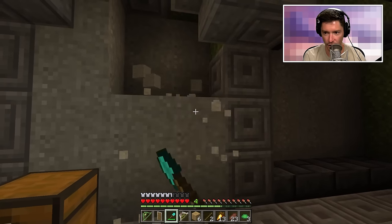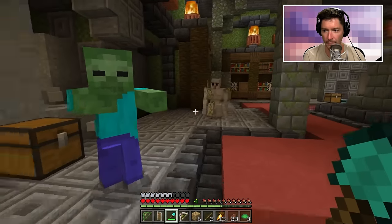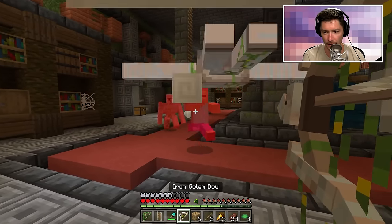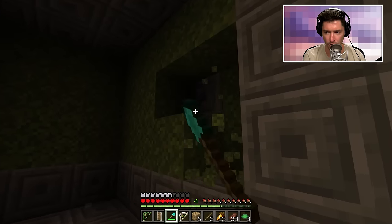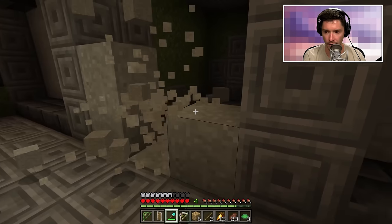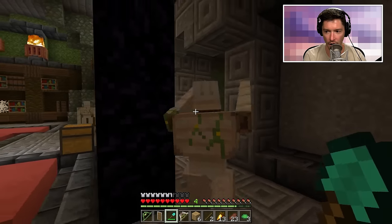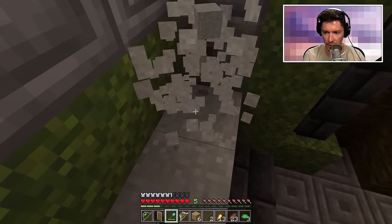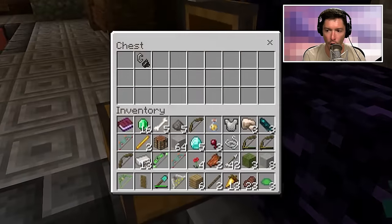Do you think some redstone thing was supposed to happen where these sand doors all drop at once? This one's deeper. Hello — iron golem, please take care of this zombie for me. I'll summon a few extras. The moss easily breaks with my shovel. Spider, zombie, iron golems — okay, perfect, taken care of.